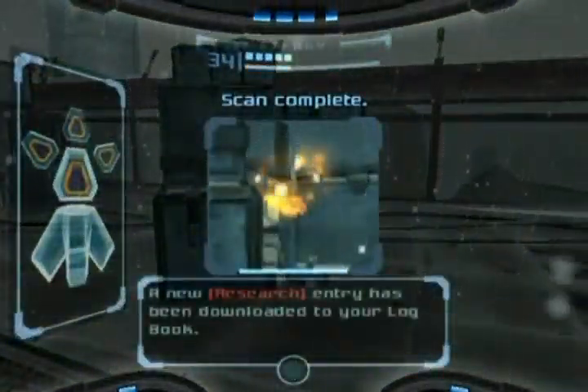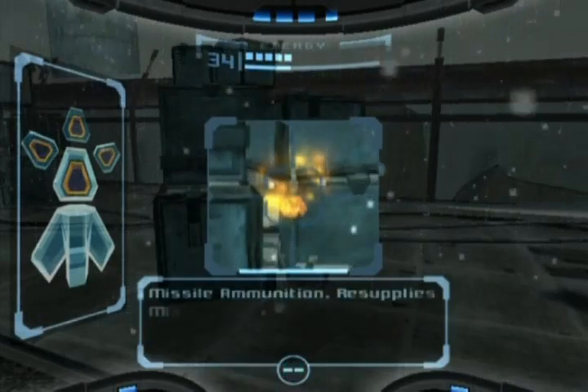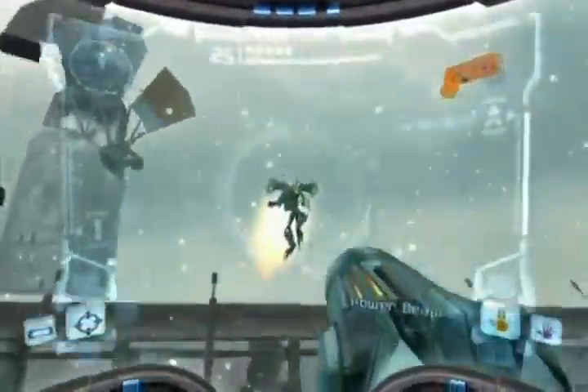There's the other one. See how it looks very similar to the five-round one. Missile ammunition — resupplies missile launcher with 10 rounds of ammo. The most useful! Best way to deal with these guys: Super Missile.